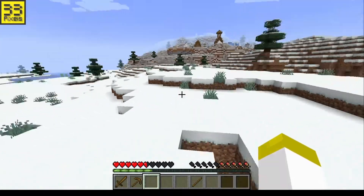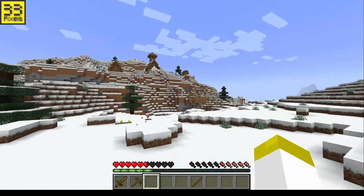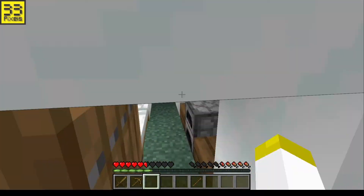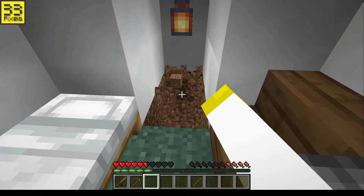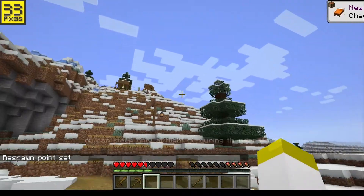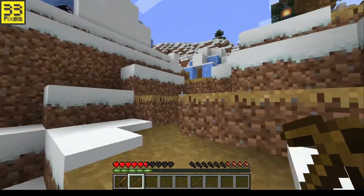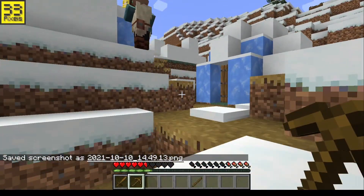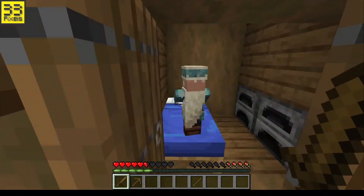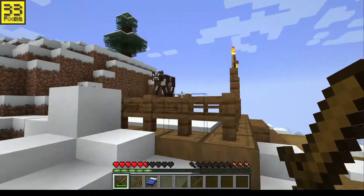Oh, I see a village! Let's see what's in the village. Looks like there's a chest in here — might be some good stuff. Let's go say hi to the villagers. Knock knock, who's there? Let's take this bed just in case — we'll place it right here to set our spawn point. Let's go up here and greet the villagers.